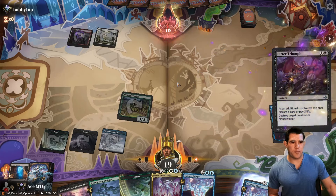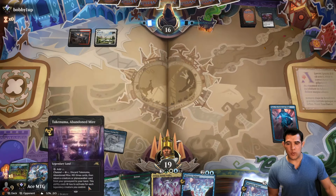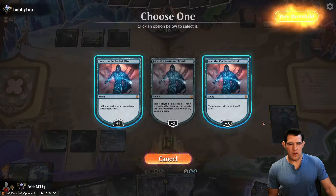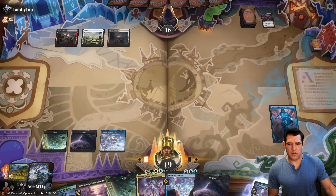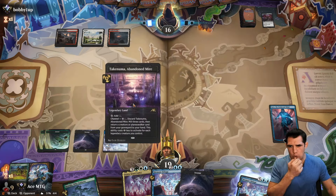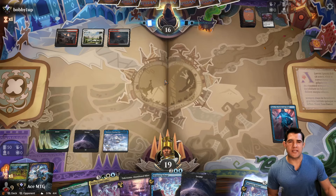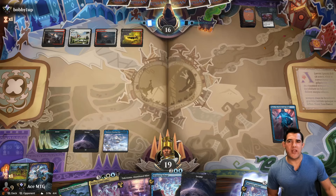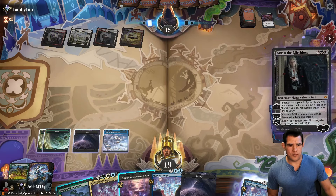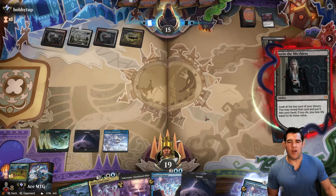We're in pretty bad shape. We have to get it back — that's our best bet now. So we pass and then end step we'll use our Abandoned Mire, and then we're gonna have to wait until we have six mana. I think Arena has paired us up against a definitely not top-tier deck. Violence is necessary — let's see what they find off of this. A land. So our turn, we'll go ahead and get our creature back.